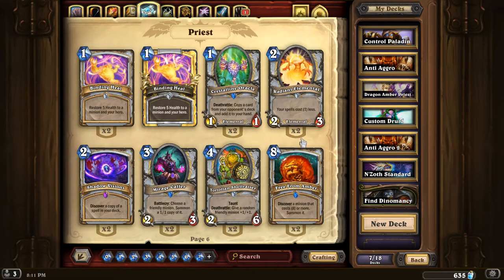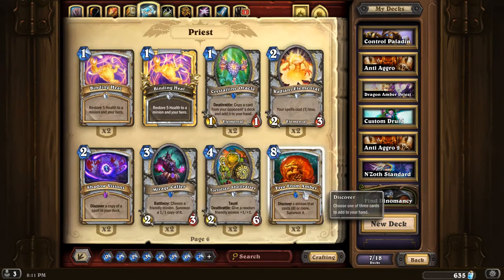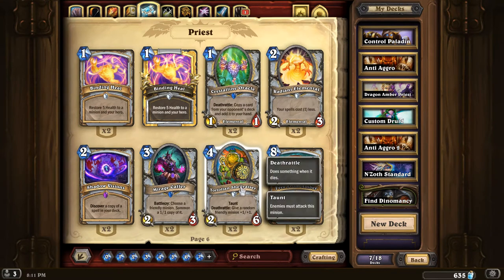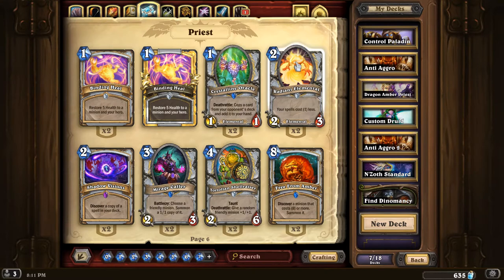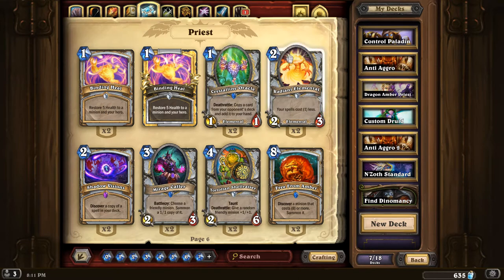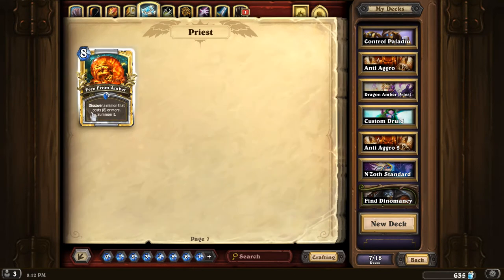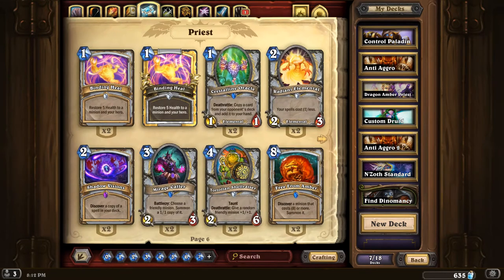Number four, I would actually put Priest. This may be a little more questionable than the others, but Free From Amber is an incredibly powerful card to pick up in a Priest arena. Tortollan Shellrazer is also pretty strong — a four-mana 2/6 taunt that buffs a random minion plus one, plus one. Radiant Elemental is a decent two-drop, Crystalline Oracle a decent one-drop. If you grab a few of these cards, playing an Elemental Priest is not beyond the realms of possibility. Shadow Visions is also pretty good if you only have a few spells in your deck — if you draft, say, a Dragonfire Potion, you can always Shadow Visions into a second one as you need it. So Priest may not have too many insane cards, but Free From Amber really carries it in this set.